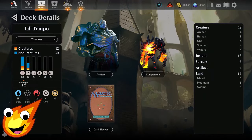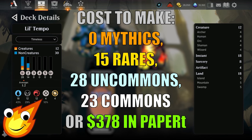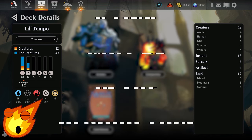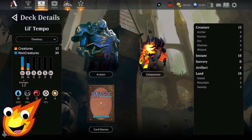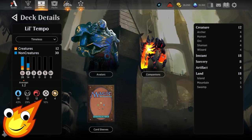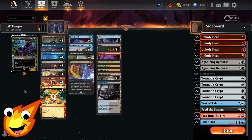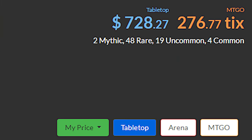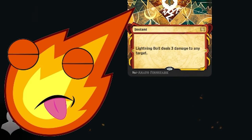Long-time viewers know how we do it — we talk about the deck stats before diving in. Our Grixis deck consists of blue, black, and red with an average mana curve of about 1.2, which is very low and allows us to run fewer lands. Total breakdown: 12 creatures, 18 instants, 8 sorceries, 4 artifacts, and only 18 lands. The deck is technically a little past budget, but at 15 rares for Timeless, that's not too bad considering most decks in this format run 50–60 rares.